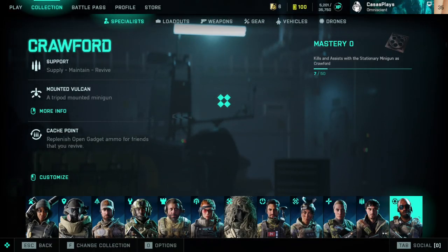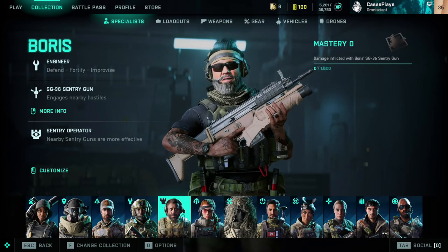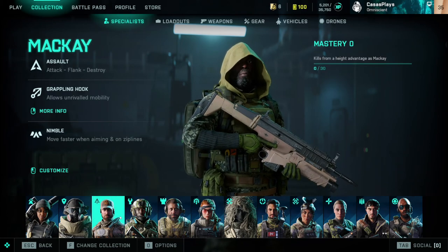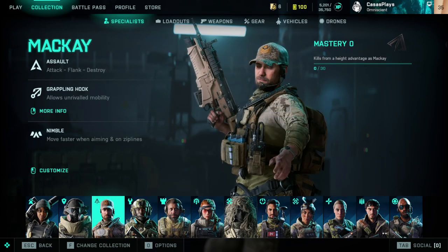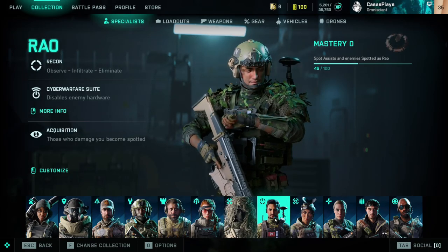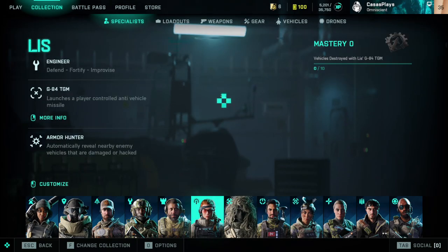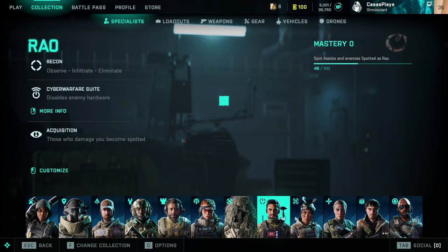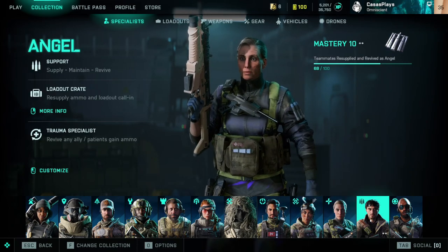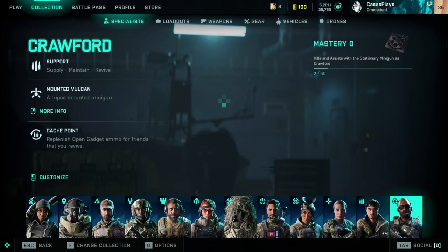Go into Collections — here you can see all the new characters. Here's Boris' new look. I believe Irish has a little bit of a new look too. Mackey has a new look. Rao. I think they removed some of the voice lines. Everybody has like a grittier, dirt look to all their faces — because it is Battlefield, right? Angel has like a goatee now. And you have Crawford.